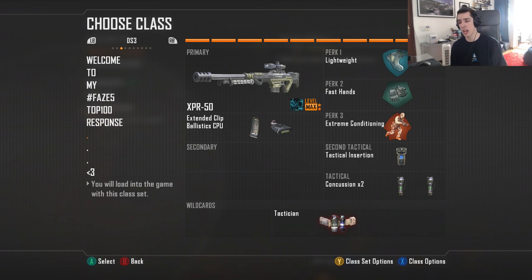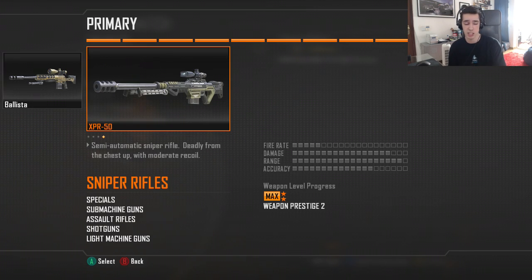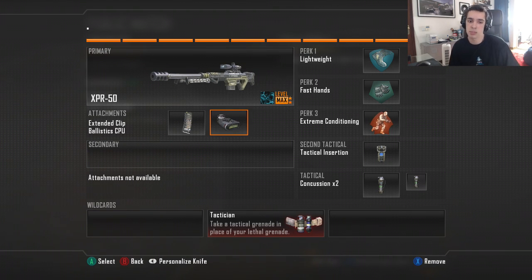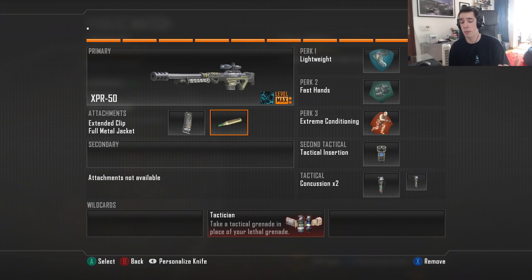This is my sprint class — the one I use to rush on Raid, Grind, Studio, whatever. Right now it's with the XPR, but I sometimes vary between XPR, Ballista, or DSR. Sometimes I swap out the CPU for FMJ because especially on Raid it's a wall bang map, and FMJ would be useful if you want to hit a triple or maybe a quad.